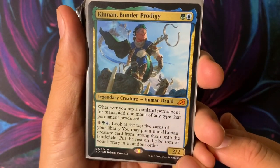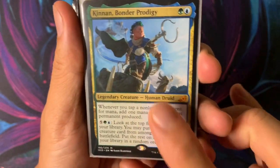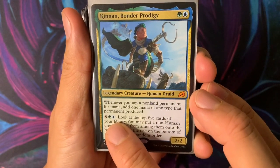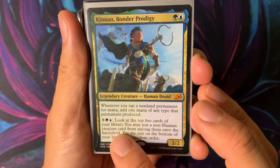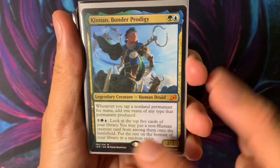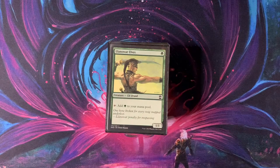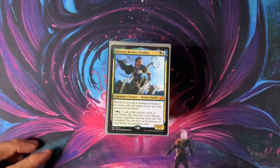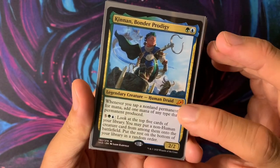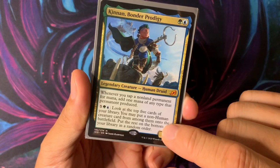Let's see what Kinnan does. Kinnan has the ability: whenever you tap a non-land permanent for mana, add one mana of any type that permanent produced. This increases our mana production big time. Kinnan only costs one green and one blue — very cheap, and he's a 2/2. Then we have his extra ability: look at the top five cards of your library. You may put a non-human creature card from among them onto the battlefield, then put the rest on the bottom in a random order. We just want to cheat some big fatties in here. I think Kinnan would be strong just with the mana-doubling ability, but they also stapled on a win condition right onto Kinnan.